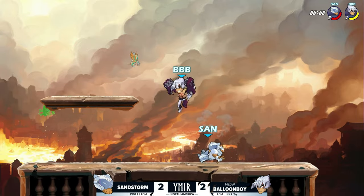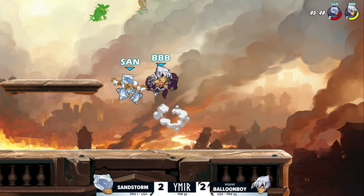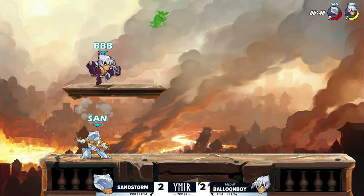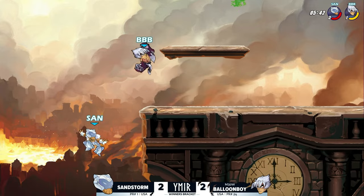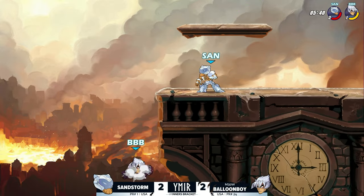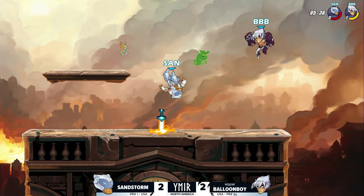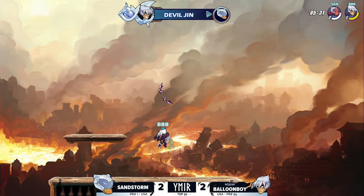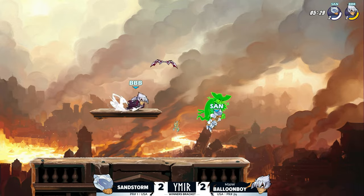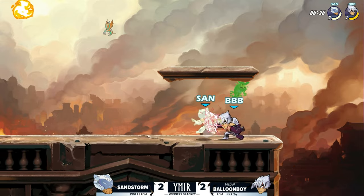Sandstorm's advantage has been so strong this game. Balloon Boy still not getting the kill and Sandstorm already has Balloon Boy at mid percent. Not sure if he's just fishing for a signature — trying to find the opportunity where the signature will KO — or if he's looking for the recovery as an option. There were a lot of recoveries by the side of the stage and then a raw recovery in the center. Balloon Boy's got a mountain to climb.